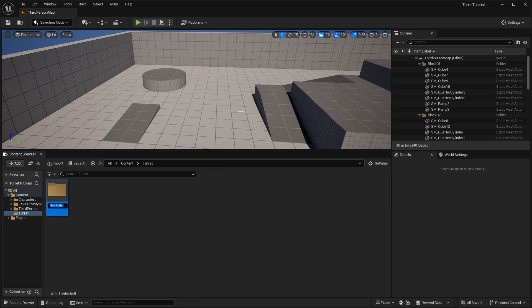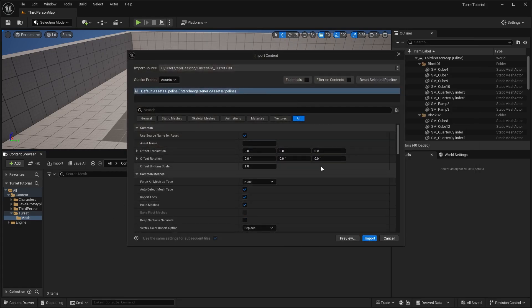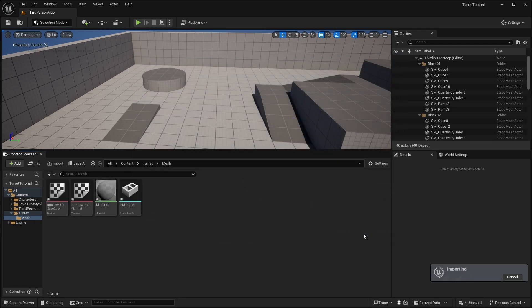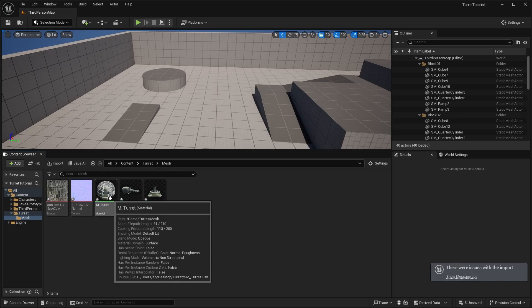With the project files extracted, you should have the FBX files, the textures, and the project folder. Take the mesh FBX files and drag and drop them into Unreal. It will pop open the import content window — I'm not changing any settings, so just click import. It will import the mesh; click yes to override if prompted.